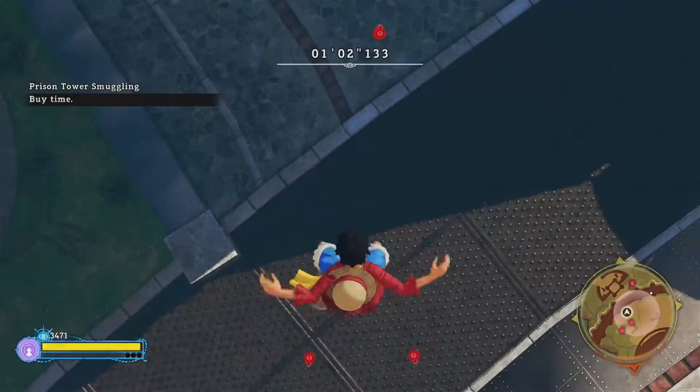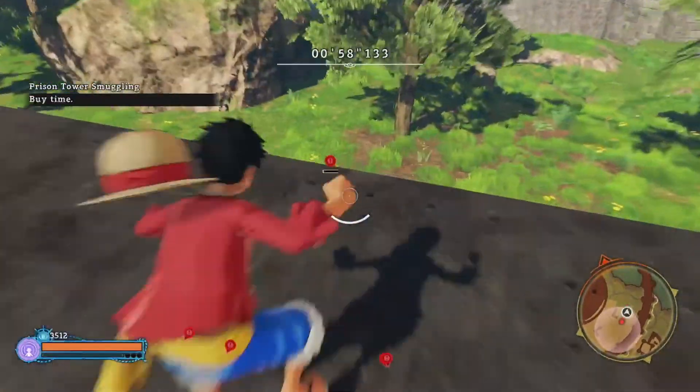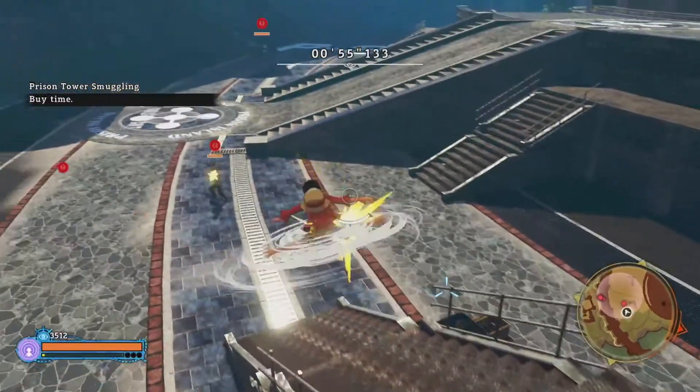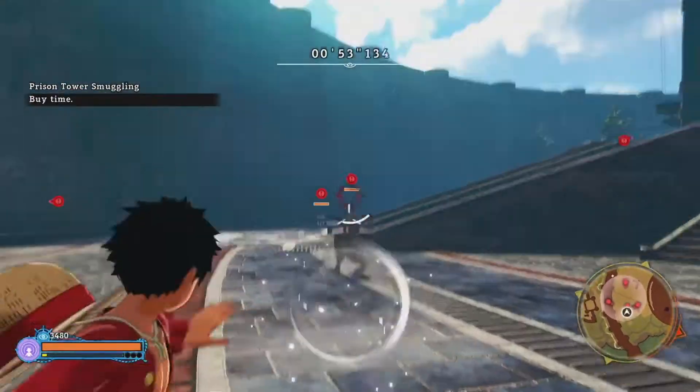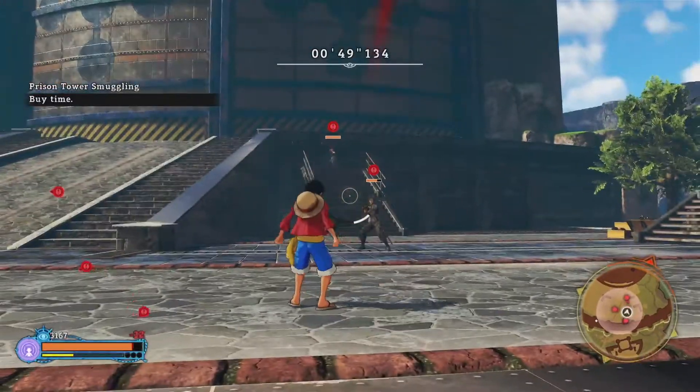You can just keep moving around, keep dodging, do whatever you can to avoid a significant amount of damage, and just survive for the two minutes. This fight isn't too bad. The one up top has a pacifista, so that can get a bit overwhelming at times, but this one is definitely very straightforward. All you need to do is just fight the enemies.